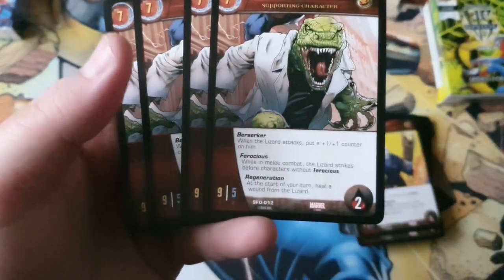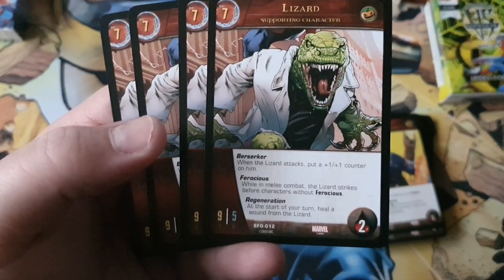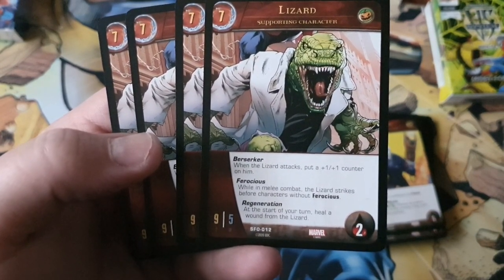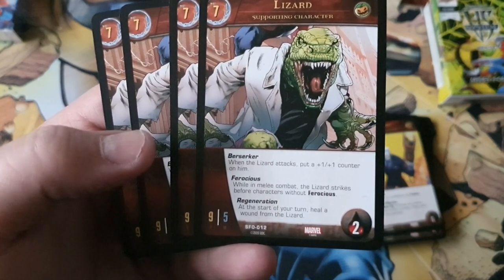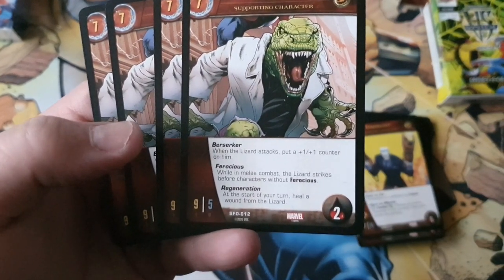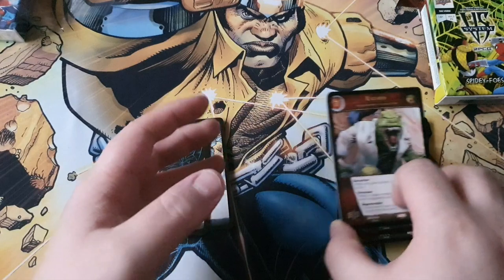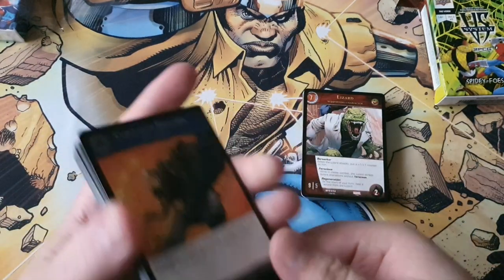Four copies of the seven-drop Lizard. Lizard is a 9/5 with two wounds and has three keywords. First is Berserker: when the Lizard attacks, put a +1/+1 counter on him — so a 10/6 ferocious. He needed that given his low defense. His second power lets him potentially heal a wound he has accumulated if he stays up and doesn't get range attacked. This is a good card overall.